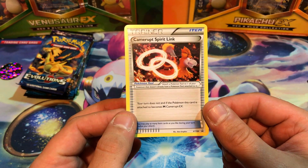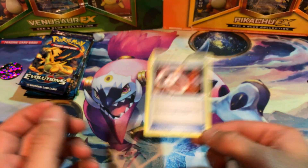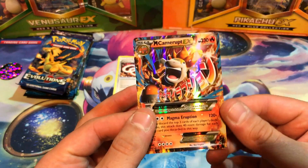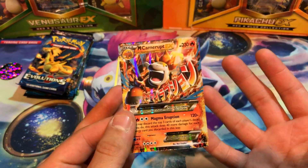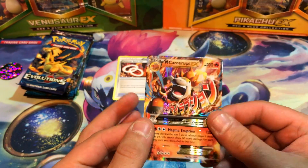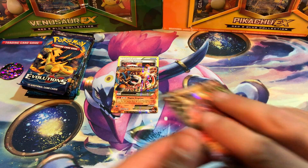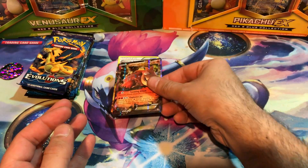So we have our Camerupt Spirit Link, XY number 199. We have the Mega Camerupt — it looks crazy, it's a crazy, insane, murderous camel just spewing magma out of his back. And as well as Camerupt from Primal Clash.